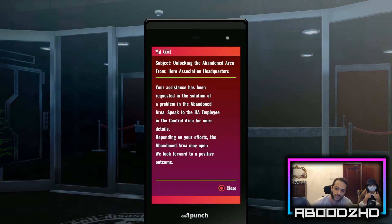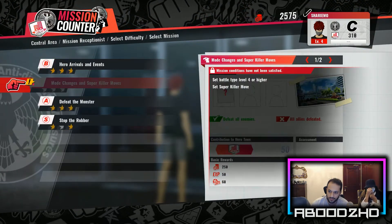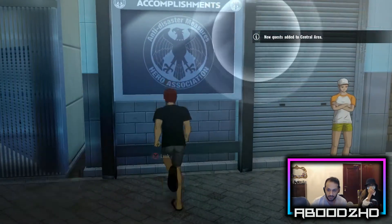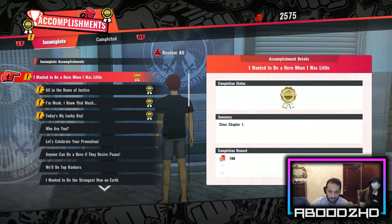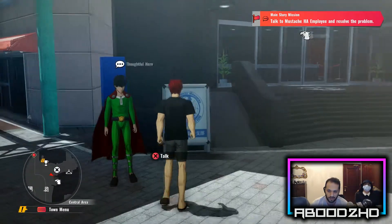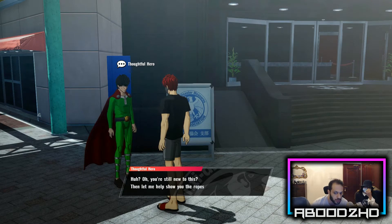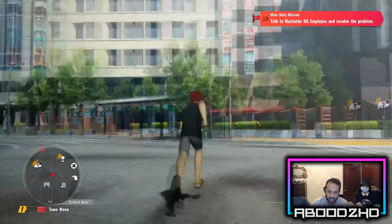Your assistance has been requested for the solution of a problem with abandoned areas. Speak to the HA employee in the central area. Let's check accomplishments — these allow you to earn rewards when you fulfill specified conditions. Clear chapter one, clear a mission for your branch office for the first time. Okay so it's basic bonus missions. Let's talk to this dude. You're a hero now, so get out there and perform missions and quests. No thank you, no more tutorials.